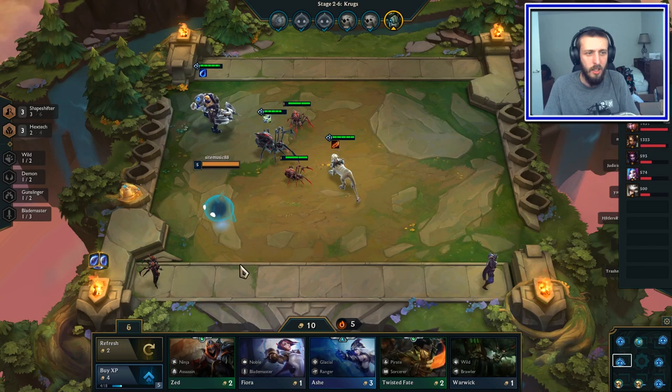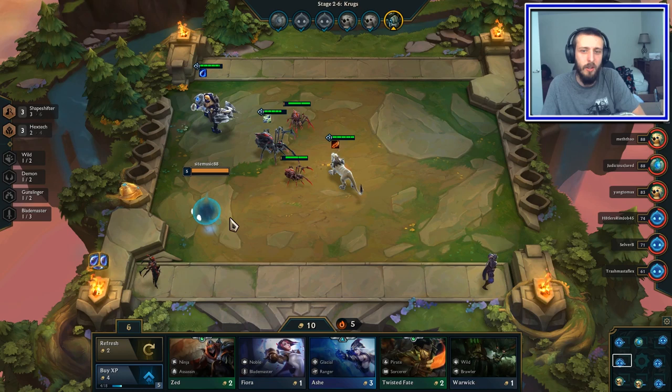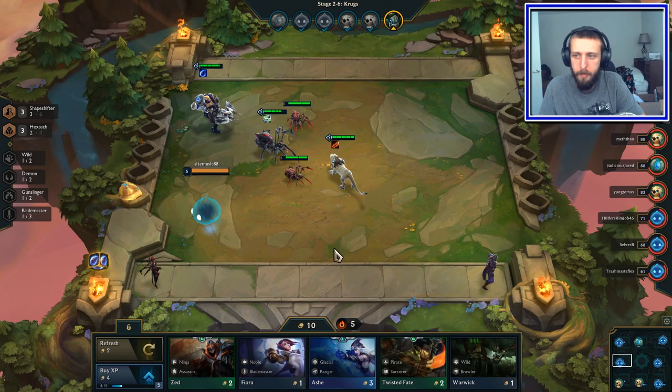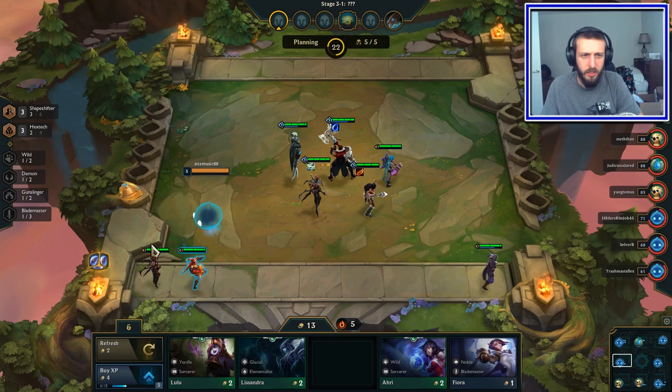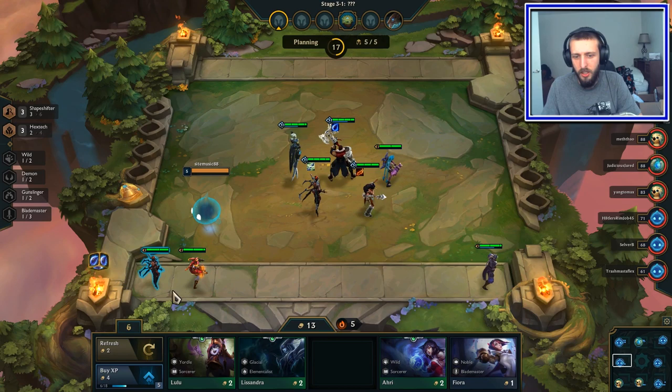Whenever you do these random monster things you get an item, which is nice. Teardrop — regains 20% of mana each time a spell is cast. We don't need that right now. Let's grab ourselves yet another Shapeshifter. We're going for the four bonus on Hextech — we're gonna keep on keeping on. We're gonna get that four stack on Hextech.